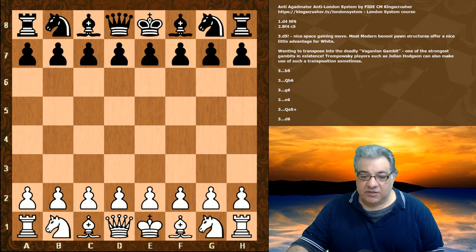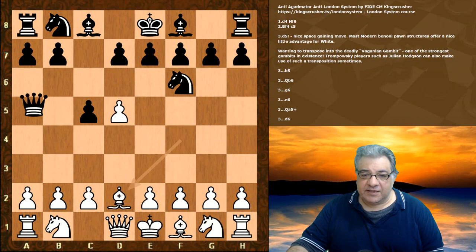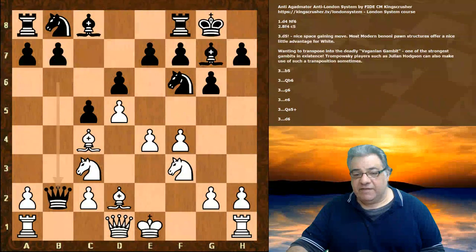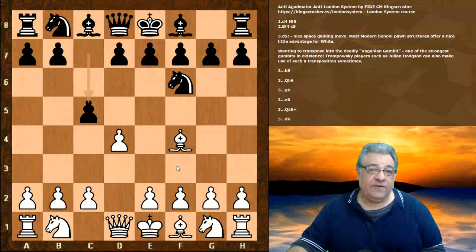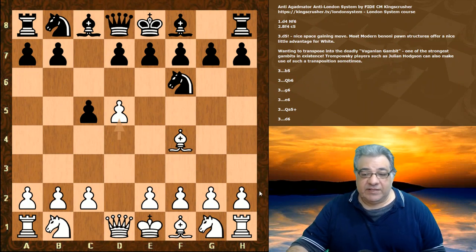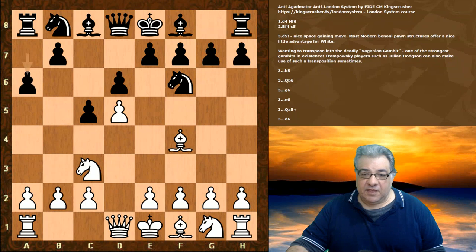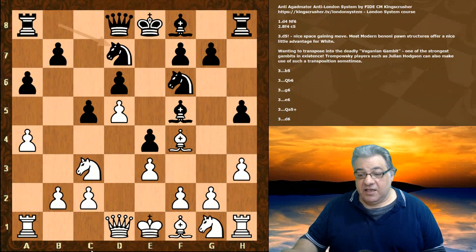Let's go back and look at another option: Qa5 check. We can play bishop back and Nc3 — our friend Nc3 — getting into that dangerous Vaganian Gambit territory, which is very very interesting. With d6, Nc3 again we get a nice position for white. We can put the bishop and make use of the f4 square. It's just all pretty pleasant.